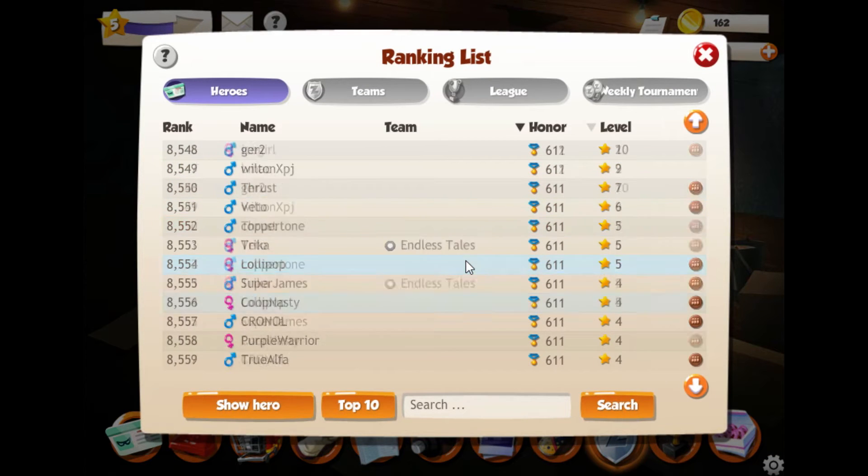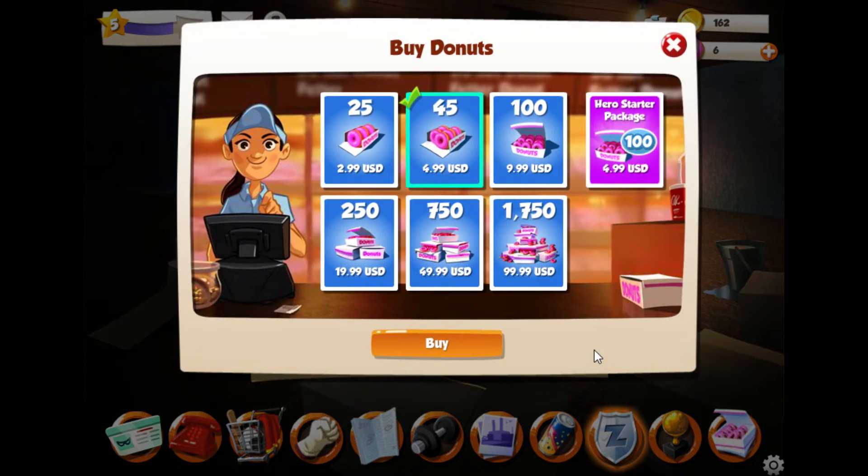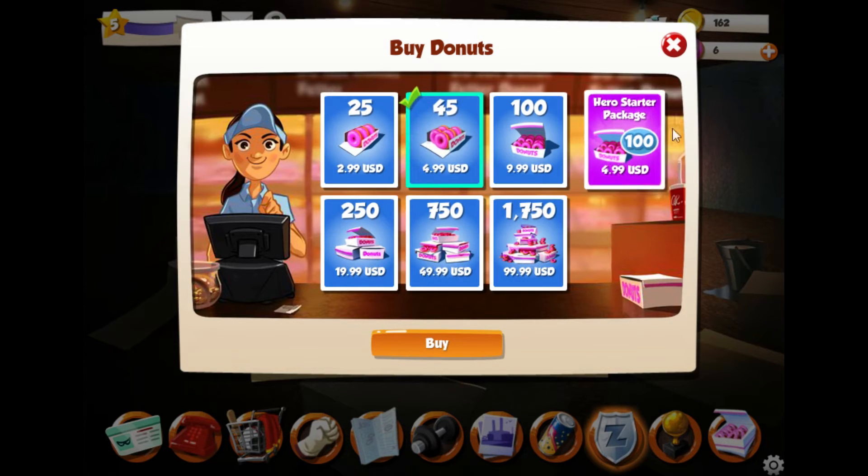Ranking List. And here's your microtransaction window, however you want to call it. If you wanted to spend money for donuts - basically a lot of what donuts do is just allow you to speed things up.